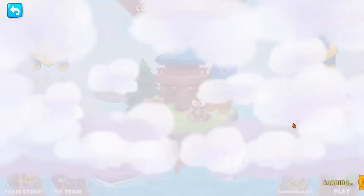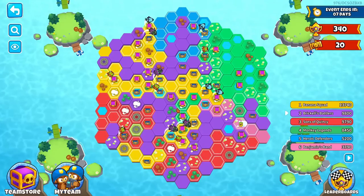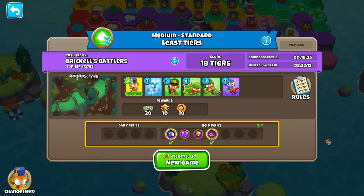Oh my gosh — yellow team is going absolutely ham. But look at us, look at purple — we've gone all the way across the map. This is insane. If you look at a challenge from yesterday, our score still stands, but since no one else has contested it, it's been degrading — now it's 18 tiers.